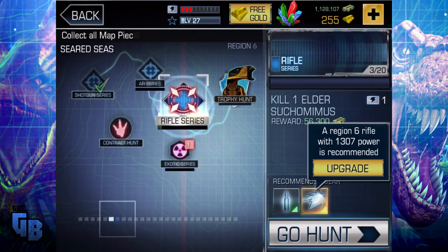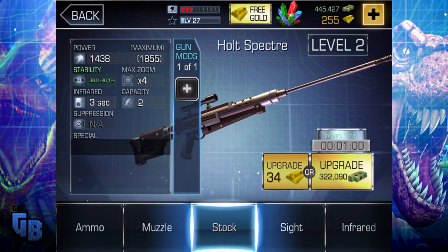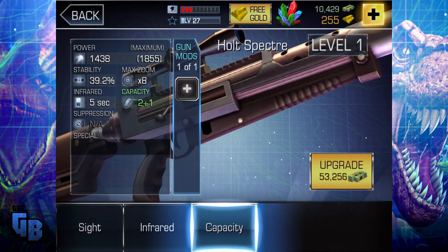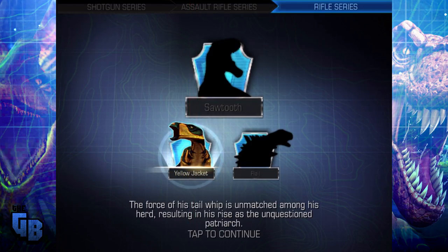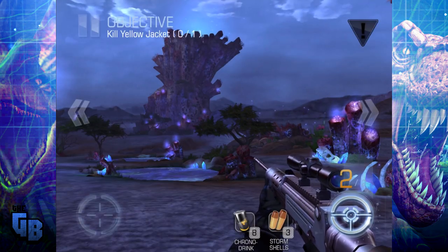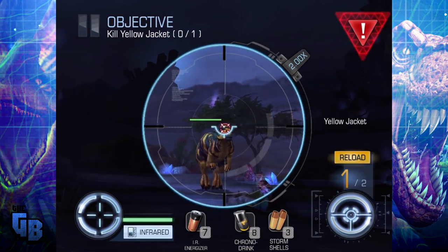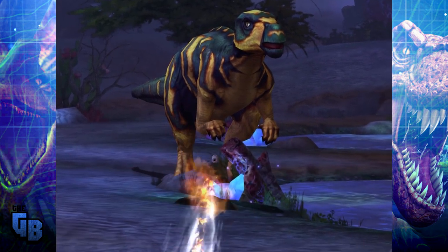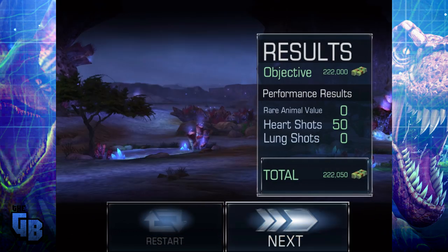Let's just upgrade everything and see if we can do another trophy hunt. So upgrade that, upgrade that, upgrade that — and it's really cheap actually. 191, 53, 53. We can kill Yellowjacket! 'The force of his tail whip is unmatched among his herd, resulting in his rise as the unquestioned matriarch — and now as his demise as the unquestioned dead thing.' He's going to turn around... oh God, he's slow. Let's load two bullets in. They're not really bullets, those are tranquilizers. That was it — I only need one. Well, there he goes. His herd just buggered off and left him. His tail whip can sever limbs clean off the bone, while the adversary is punctured and broken.